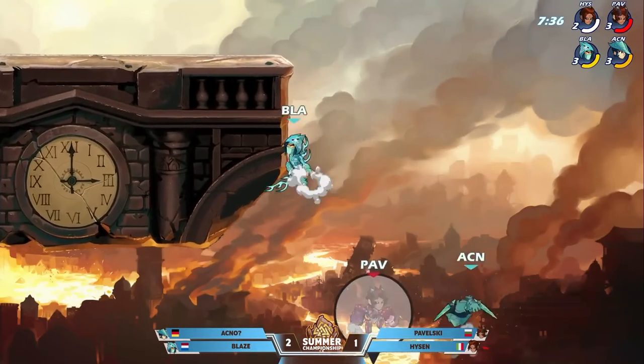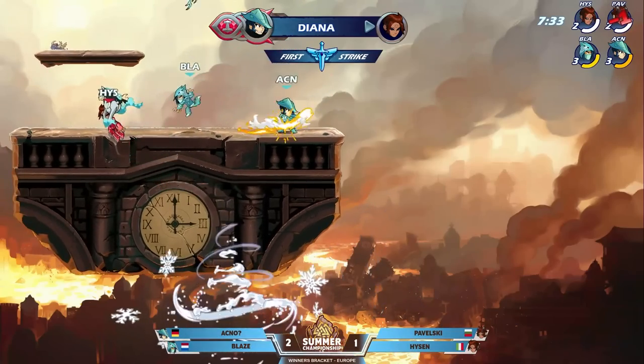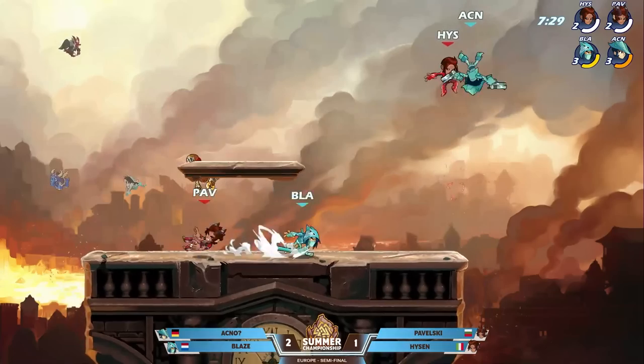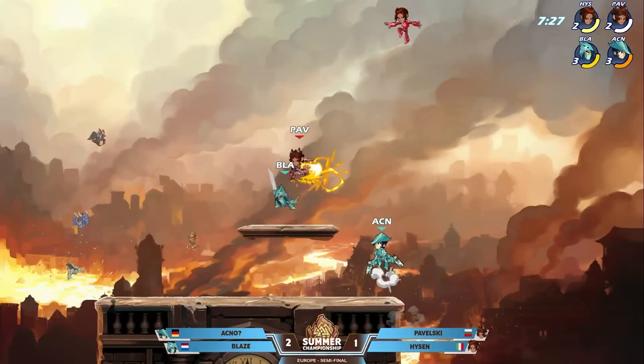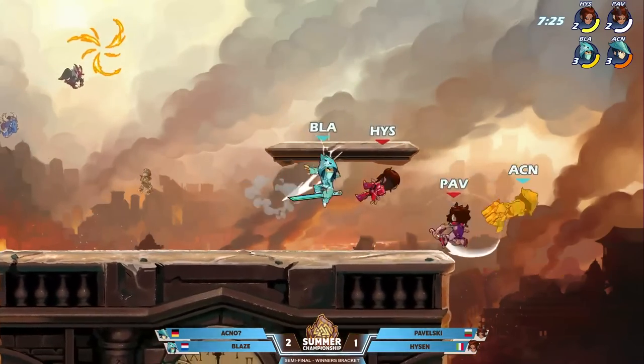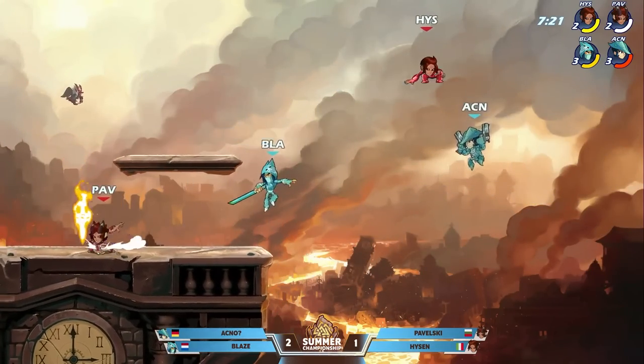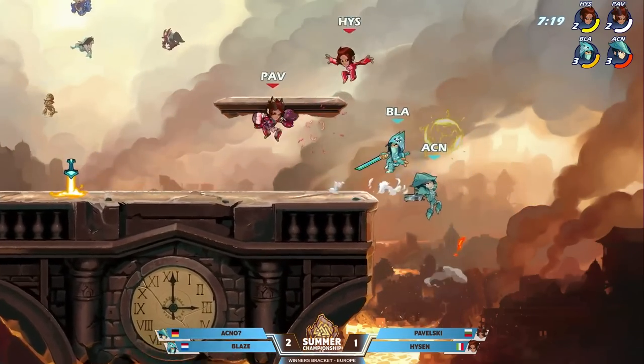Whoa, whoa — and he lives! Pavelski — both of them fall on the right side? Pavelski tried to capitalize — Heisen was done for. He could either go for the save or try to take out Akno with him, but got neither of them and instead fell. Akno lives — this is a massive lead for the blue team.